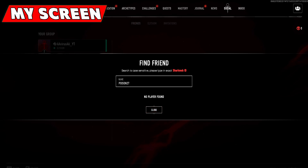But it doesn't work. So write your friend's name in small letters. Now follow the steps.